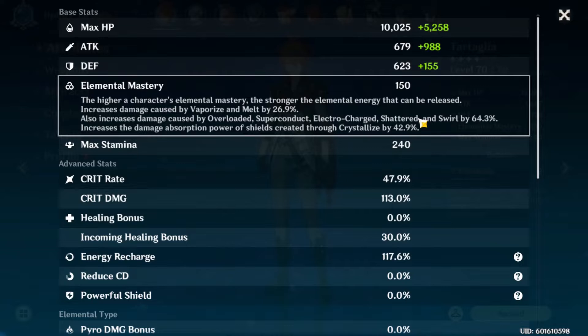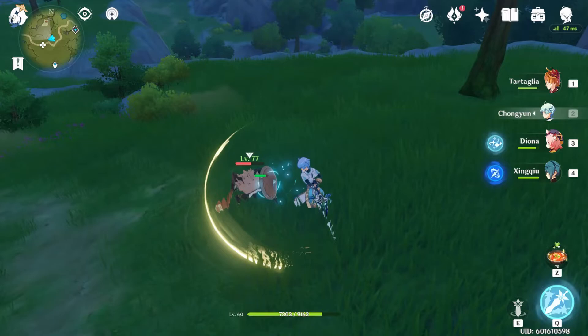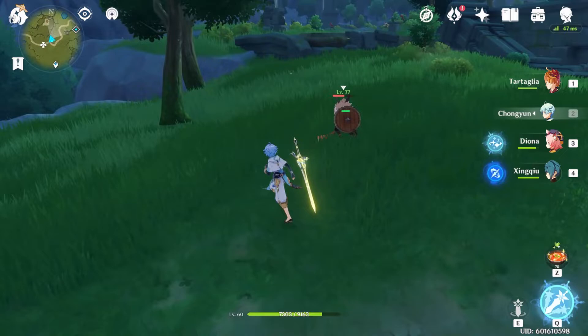Shattered is when you have frozen enemies that you break - so ice and water freeze the enemy and then you break them, that's shattered. We all know what swirl damage is. So Chongyun's normal attack would be 138.